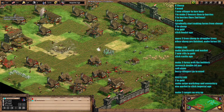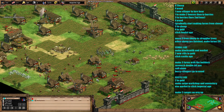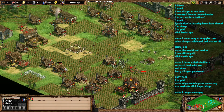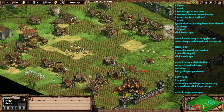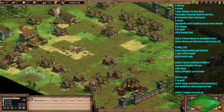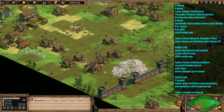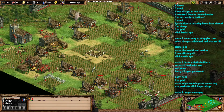Quite often your opponent will just be booming, so you go in and totally ruin their economy. This is only against the AI, so I will be uploading a video of putting this into practice in an actual multiplayer game next time I get an Arena map through ranked.